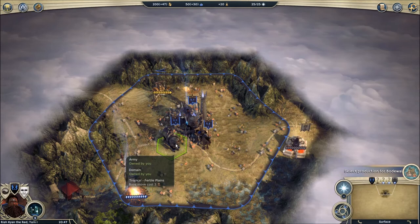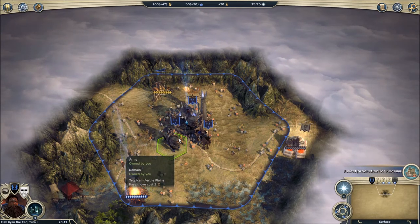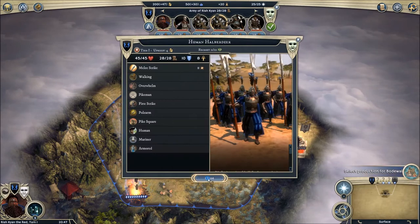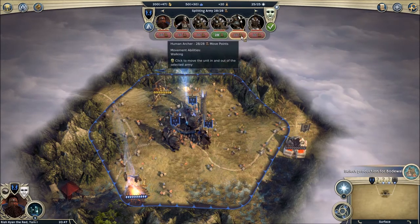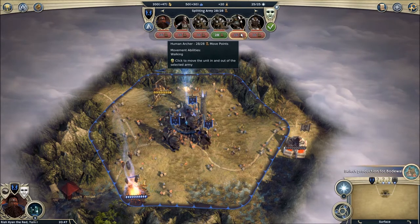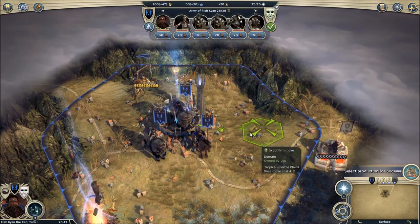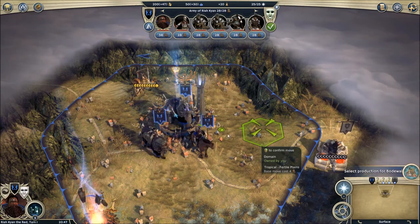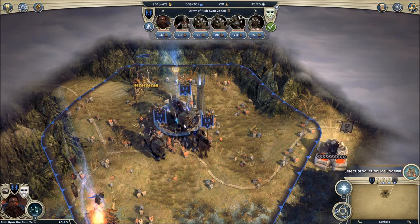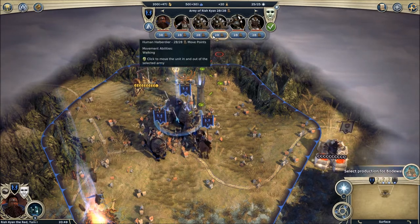A lot of people do different things. I like to split my army into two armies with each leader commanding one. Some people like to take individual units and fan out completely, which is definitely viable. Go ahead and select your stack on the city. If you select your stack and then click on it again, that'll select the city — click again and it'll select the stack. You can switch between the two very easily. So, splitting stacks: I've got the main army selected. How do I pull a few units out to give the other hero?